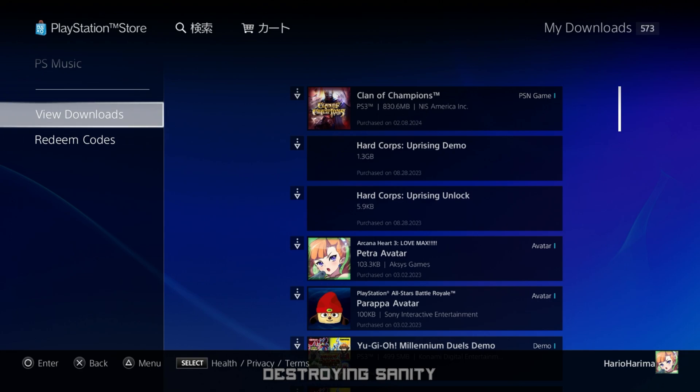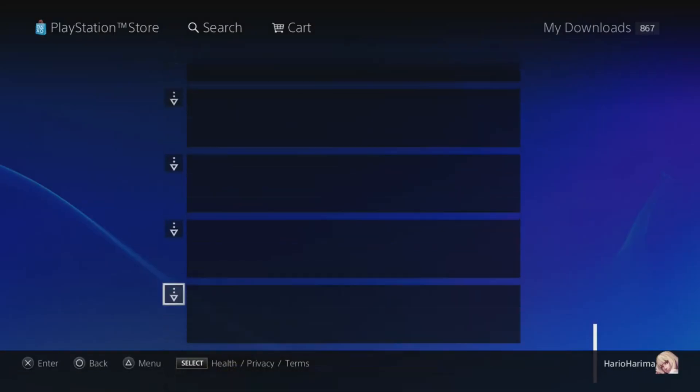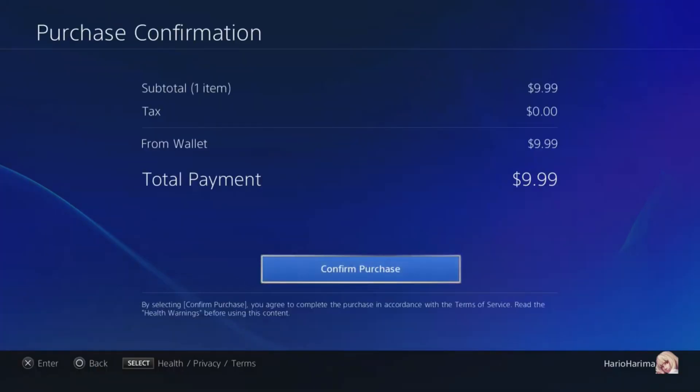One of the weirdest issues on the PS3 Store is that after purchasing a game, you go to 'View Downloads' and it doesn't show at the top — it shows at the very bottom. For example, Yu-Gi-Oh Millennium Duels shows an unlock code at the top, but the actual game is at the very bottom of the list.